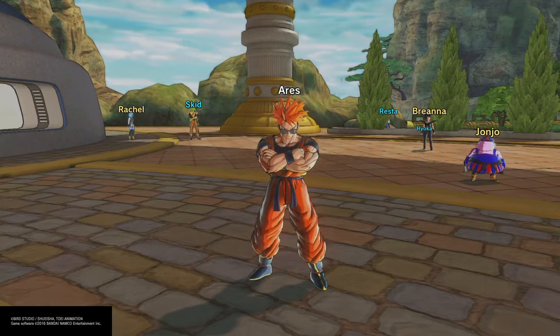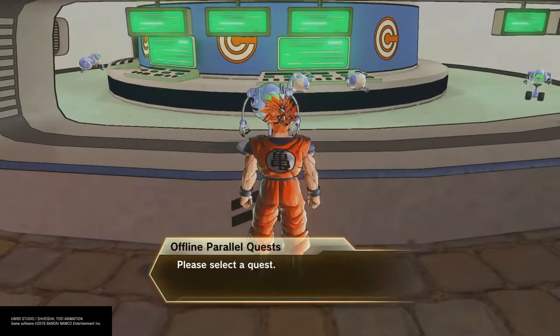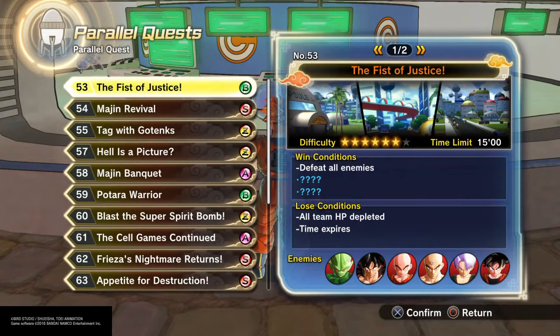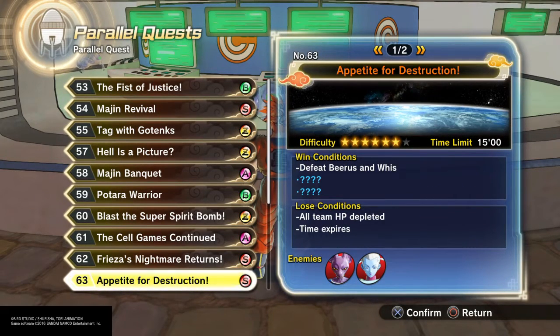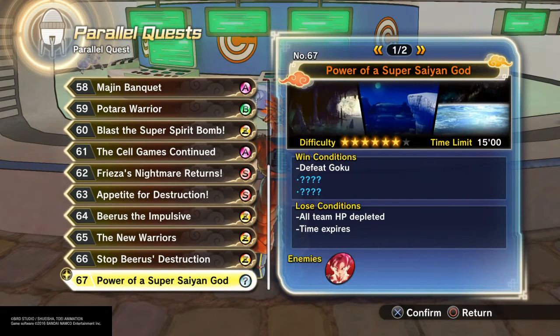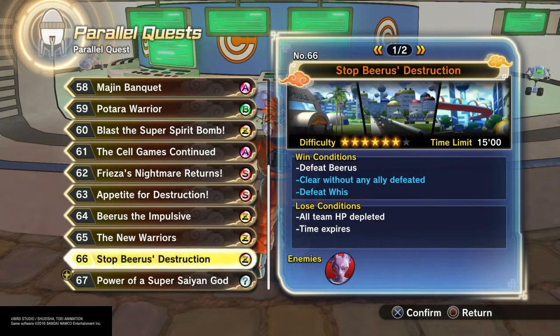Let's go ahead and jump right into the video. How to unlock Super Saiyan God Goku — it's very easy, as simple as doing a parallel quest. What you're going to want to do is play through the six-star parallel quests. You're going to have parallel quest 63 unlocked, and you're going to have to play through 63, 64, 65, and 66 to unlock parallel quest number 67.